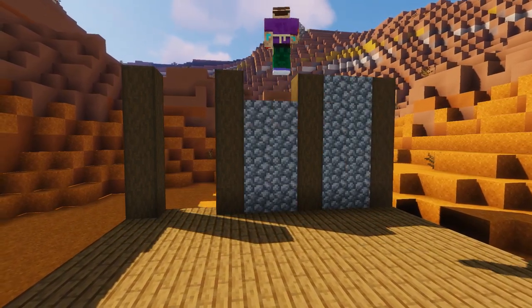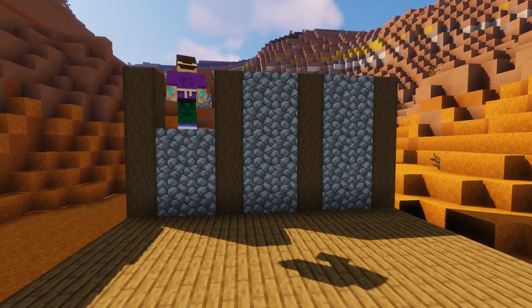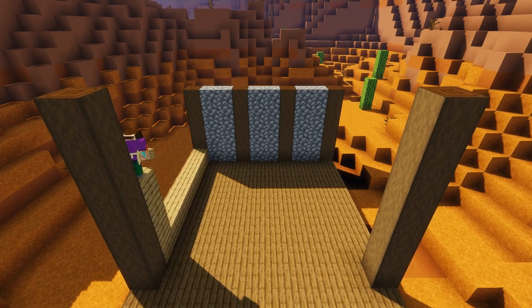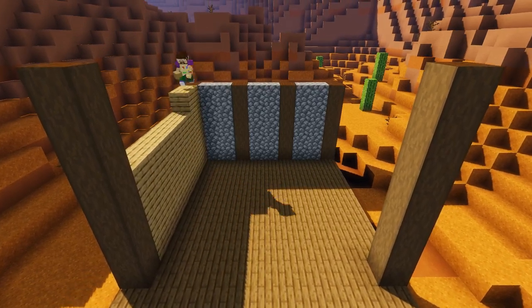Next we're going to fill in the back wall with some cobblestone. This is to make it strong so that our bandits and robbers can't break their way out of their cell through a flimsy wooden wall.